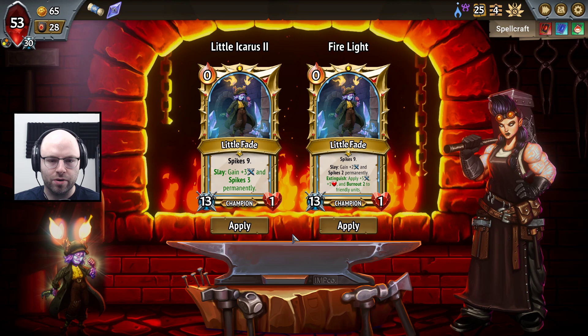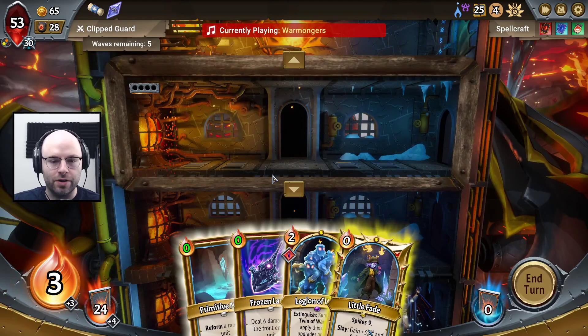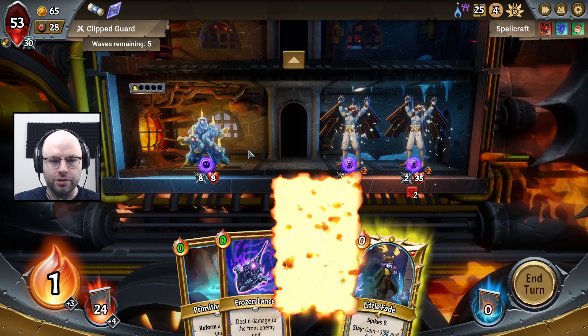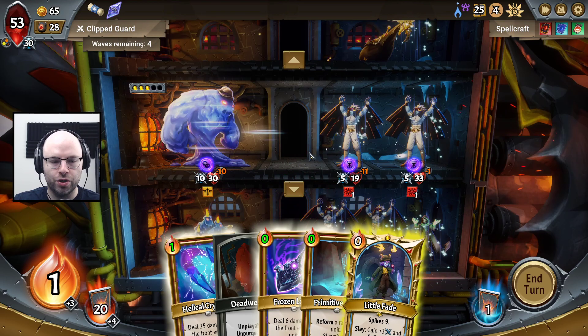We gotta find something to do with our Champ as well — she's not really doing that much right now. She can give plus 5, plus 1, and Burnout 2 to friendly units, but we don't really want to give our units Burnout. So I think we're just gonna have our Champ be along for the ride. Non-boss enemy units get multi-strike — we say no to this, because I'm still a lot concerned about our Pyre. We can definitely fit a Legion of Wax at the bottom here. Collector's gonna die by default, which is a really nice addition to that Relic.